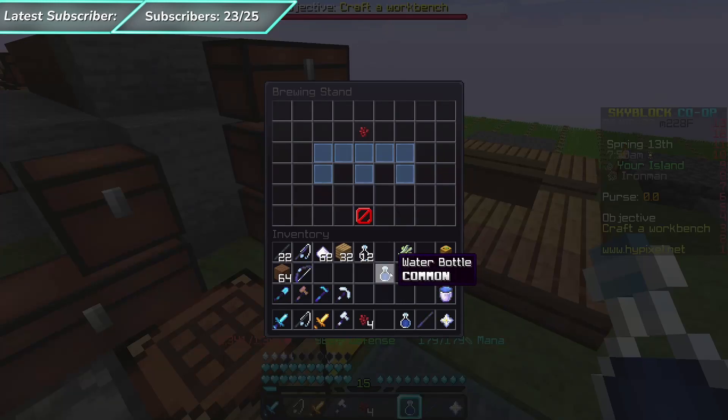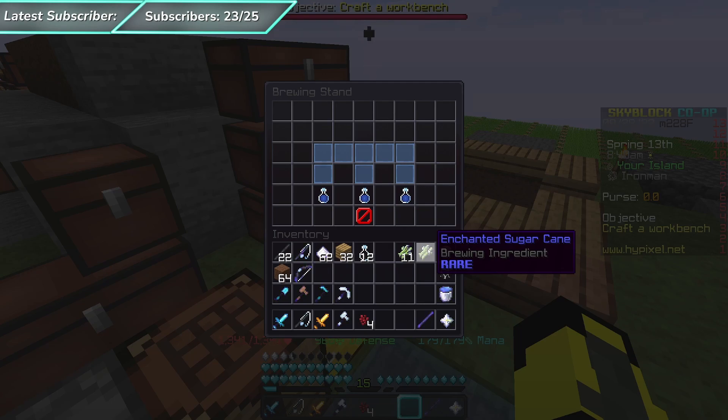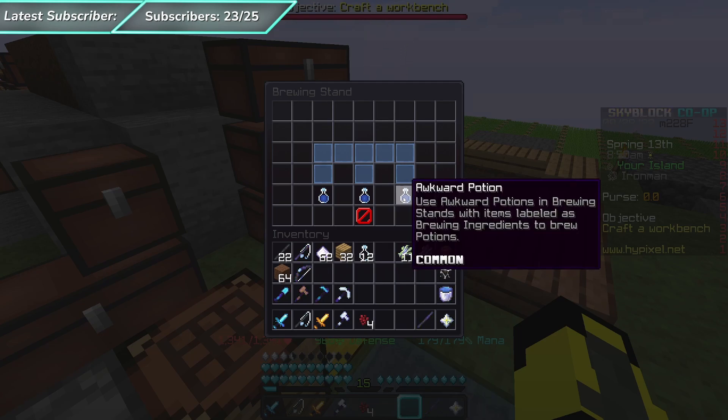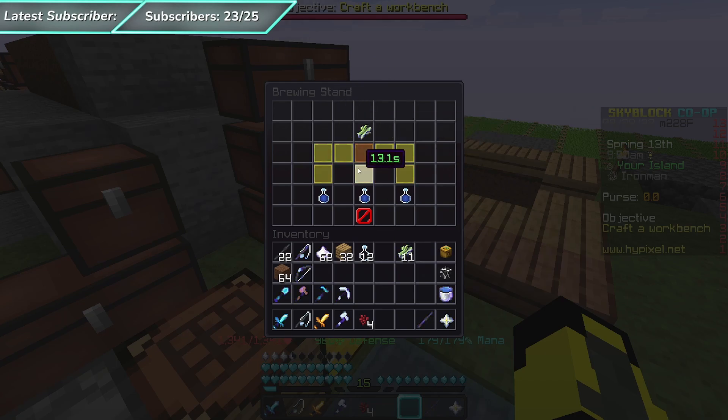Place the three water bottles in the brewing stand with the nether wart, and that will give you three awkward potions. Then once those awkward potions are done brewing, you can take an enchanted sugar cane, put it in, and you will get three speed five potions, but you will also get 15,000 Alchemy XP.